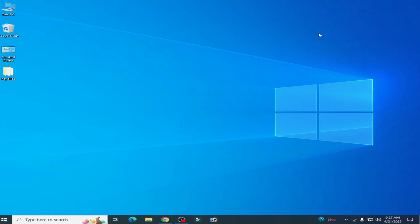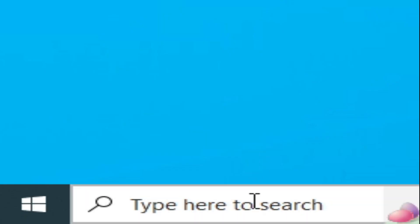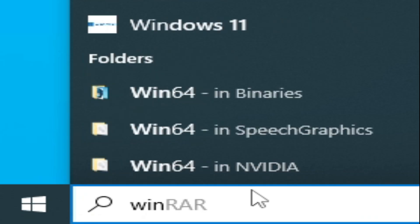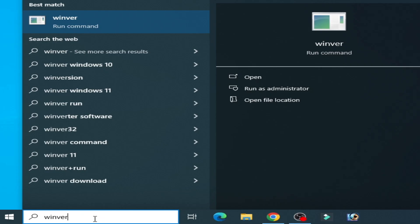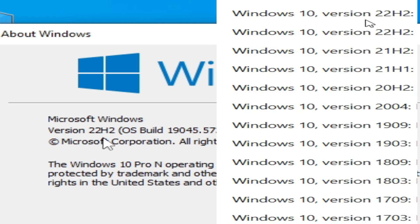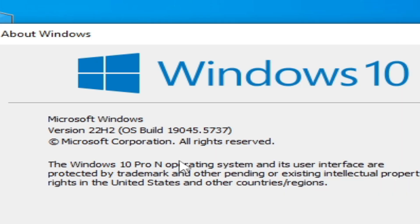Solution number one: go to the search bar on Windows, type 'winver' and press Enter, or use the Run command. You can see my Windows version is 22H2. You need the latest version of Windows 10 or 11, version 22H2. If you have an older version like 22H1 or other older versions, you need to update your Windows.